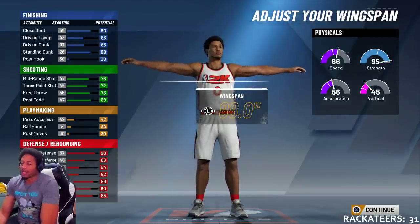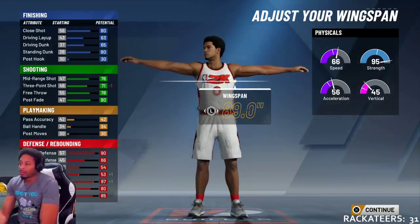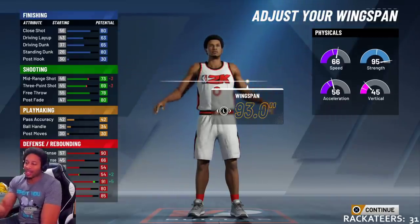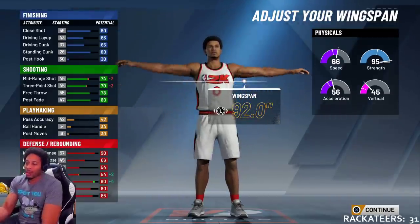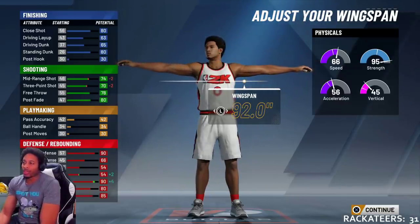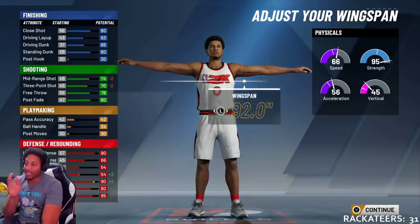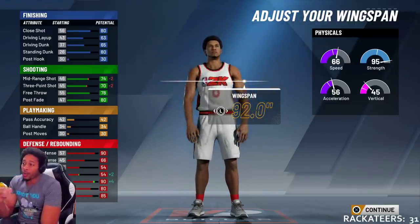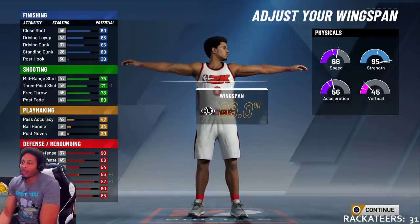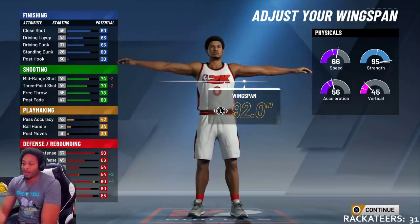Then for the wingspan, you gotta trust me on this. You can leave it where you want to, but I did it all the way up to 92. Because after 92, I would have got a 90 or 91 block — but that wasn't worth it to me for the extra attributes I felt like I was going to lose. So I left it just like this because I wanted to start out with a 73 three-ball, and I lost 2 on the mid-range. But trust me, you're gonna be smacking with a 70 mid-range.